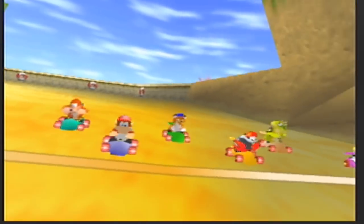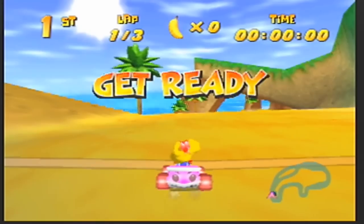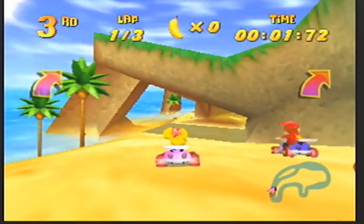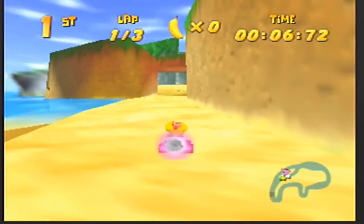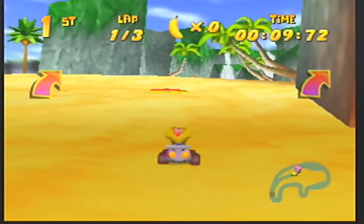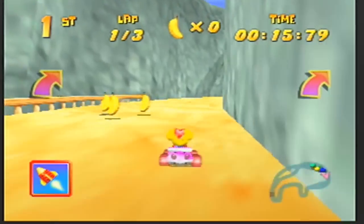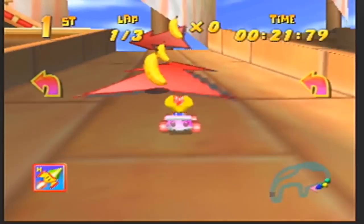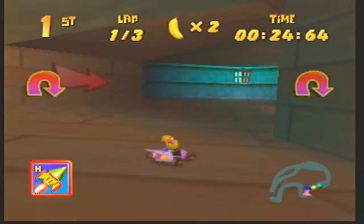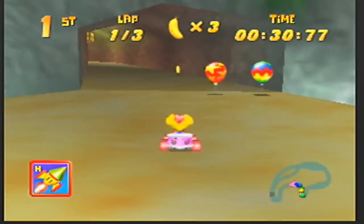Let's move on to Crescent Island. This course can actually be kind of hard if you don't know exactly what you're doing, especially when the silver coin challenge comes into play. Also, there is a key here — I think this is one of the most ridiculous key locations in the entire game, just due to how freaking out of the way it is. This is like the only course where you pretty much have to do it a second time to actually get the key.